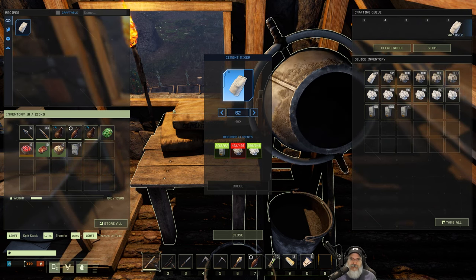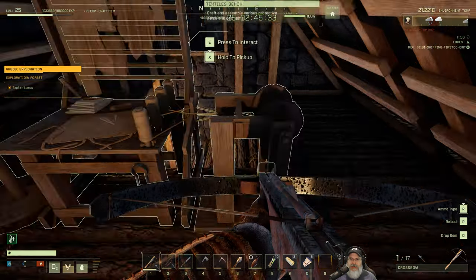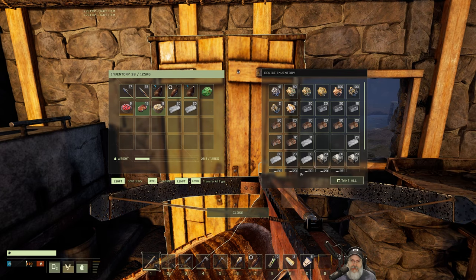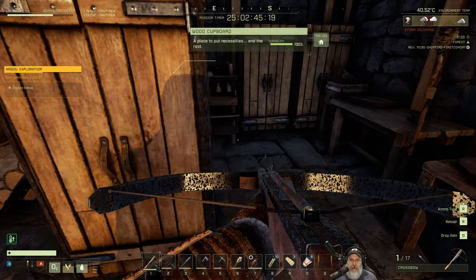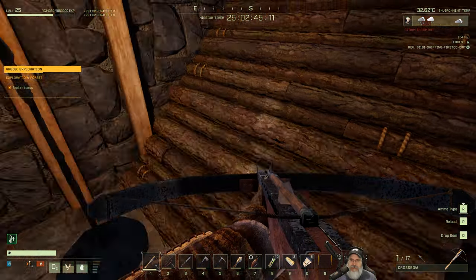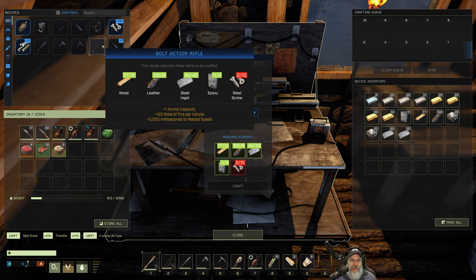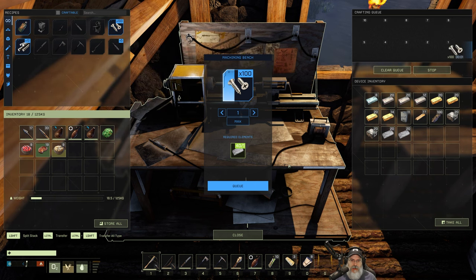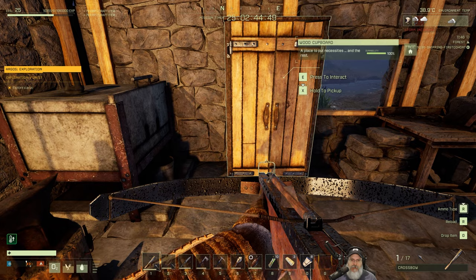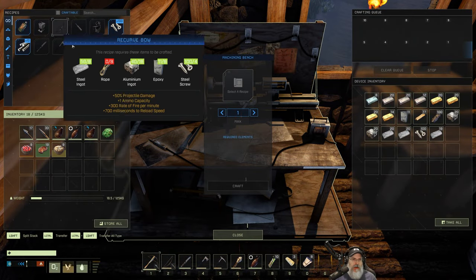Let's queue up a metric butt-ton of this stuff and get some XP. I've been farming silica and stone. Let's put the epoxy in here - we need steel, wood, and leather. I got a new cabinet with all my ores and ingots in it, so I'll grab a couple stacks. Need aluminum too. Now we just need 10 screws - let's craft one batch which gives us 100 screws. Now we can craft the rifle.